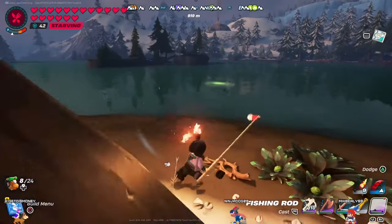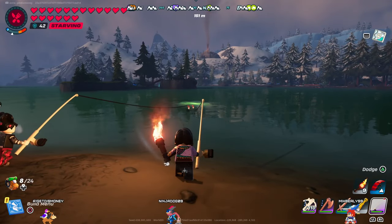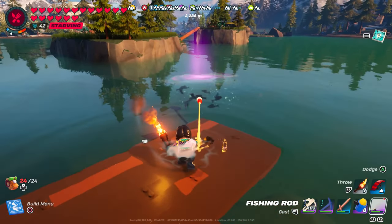You don't necessarily need a bait bucket in order to get a fishing spot. Sometimes fishing spots will spawn naturally. I've seen green ones, blue ones, as well as purple ones spawn naturally, so if you don't want to make any bait buckets just keep an eye out for the fishing spots that appear on their own.